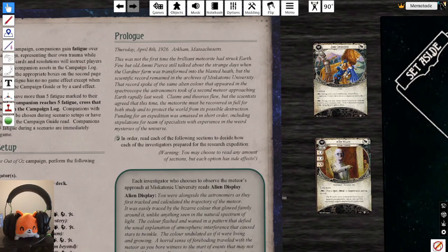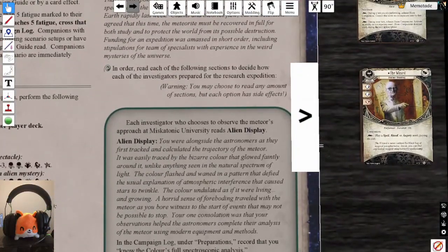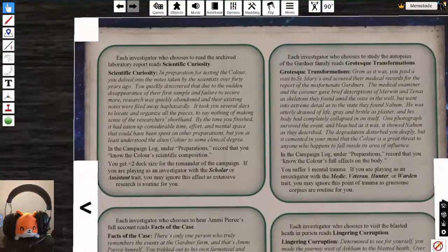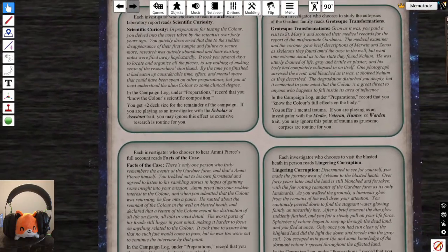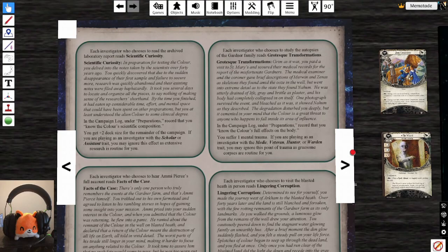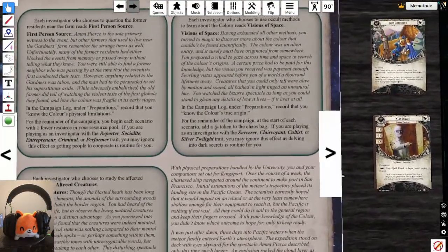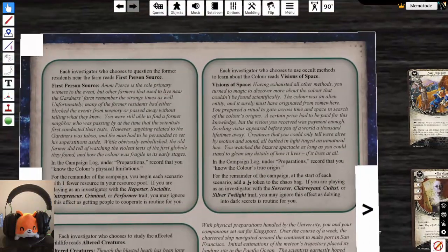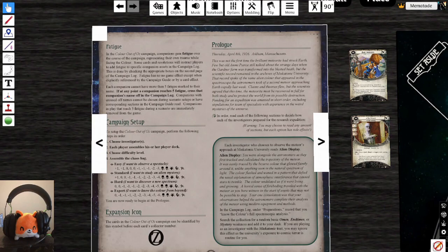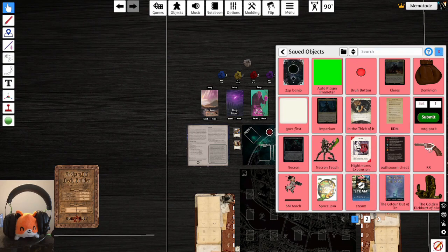The setup instructs players to read aloud preparation sections — each investigator chooses how to prepare for the research expedition. There are eight possible sections with side effects each. We'll randomly roll to choose three, ignoring doubles. Rolling a four first — that corresponds to 'Facts of the Case.'